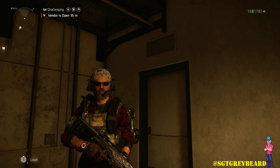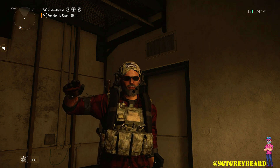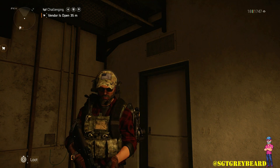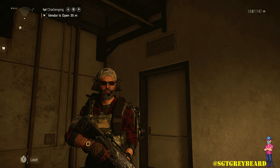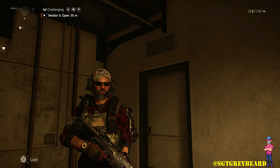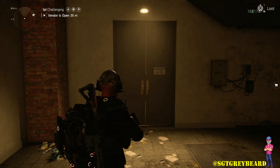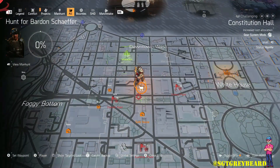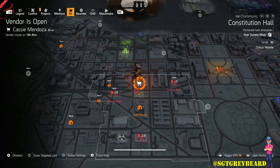What's up, my YouTube family! Sergeant Graybeard back with another Division 2 video. Today is Wednesday, June 9th, and as always I hope this message finds you healthy and safe. In today's video, I'll be showing you all of the stuff that Cassie has for sale this week, and for those of you that may not know how to find the gun runner, I'll also show you at the end of the video how to find the snitch, which is how you gain access to Cassie.